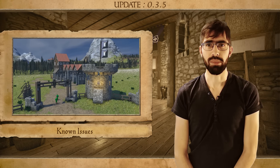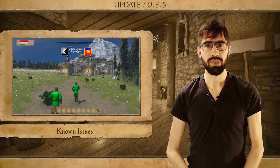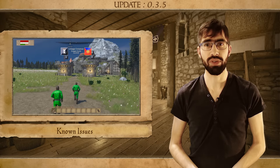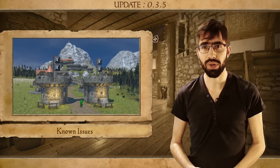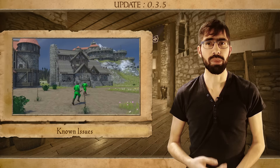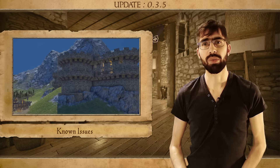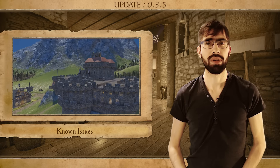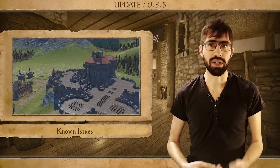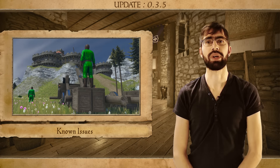Finally, there are several bugs with the claim blocks. It's possible under certain circumstances to place multiple claim blocks in a single area. We also received reports of people being able to deconstruct and mine in areas owned by someone else without having the permissions. We haven't fixed it yet, but we are aware of the issue and we are working on it.